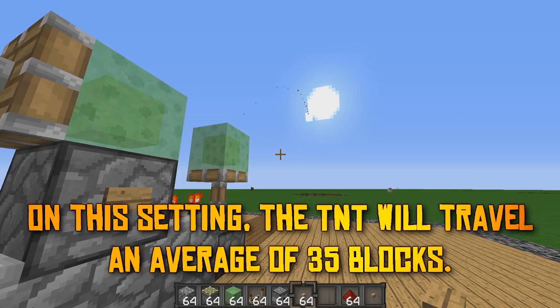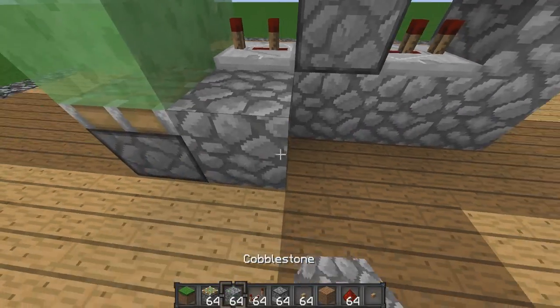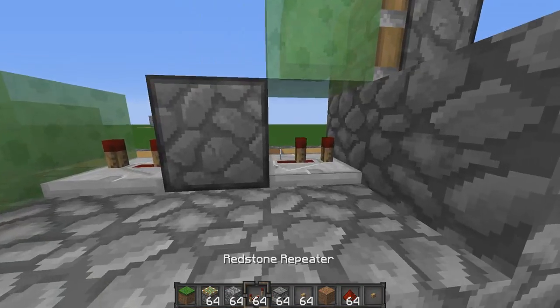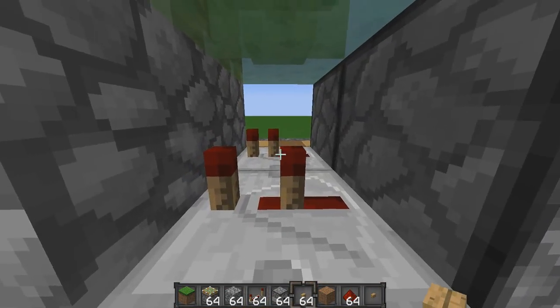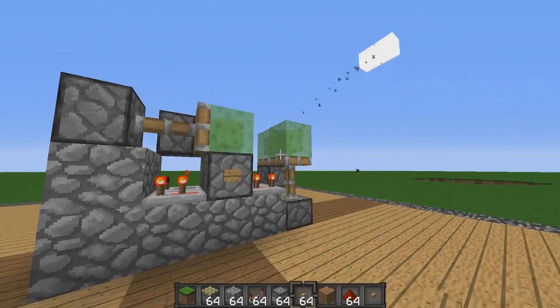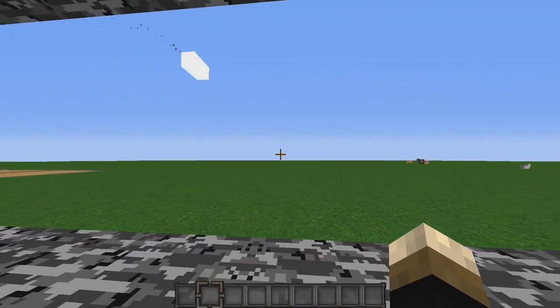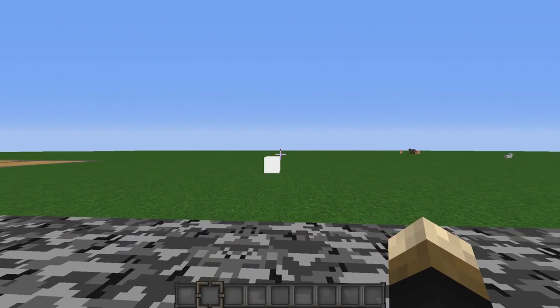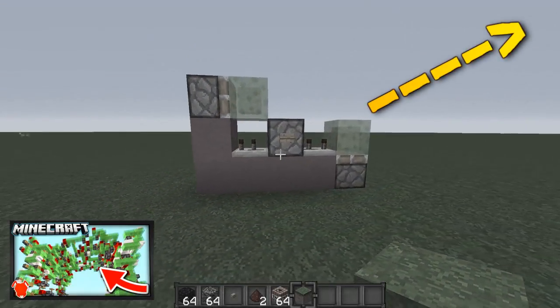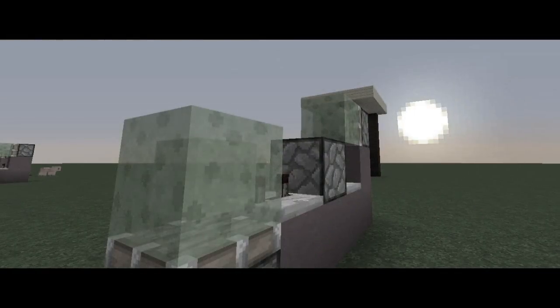The TNT should travel a far distance and will explode when landed. To get a bigger blast, you can create the same launcher again on the other side. When either dispenser is activated, the entire machine will work at the same time and launch two TNT instead of one. You can even add a fuse to this launcher and shoot it from a distance. This creation was featured in my slime block creations video, as you can see here — feel free to check it out after this video.